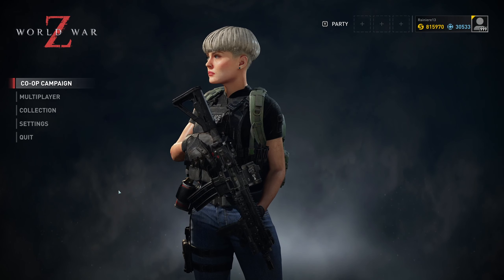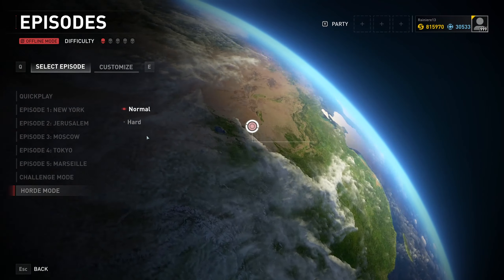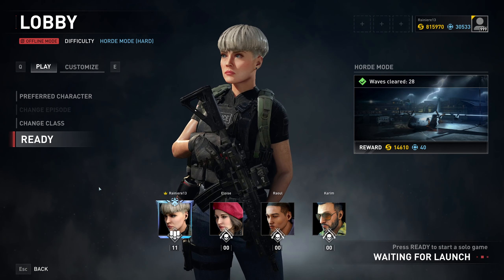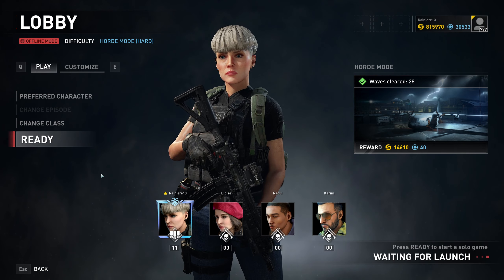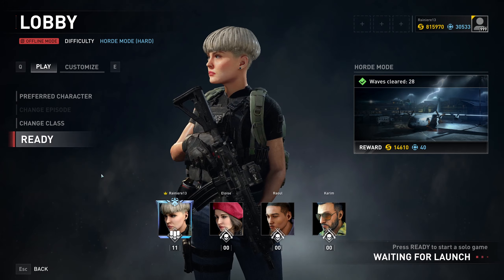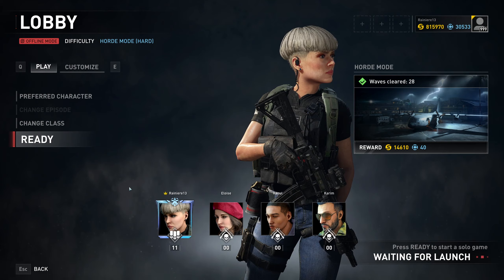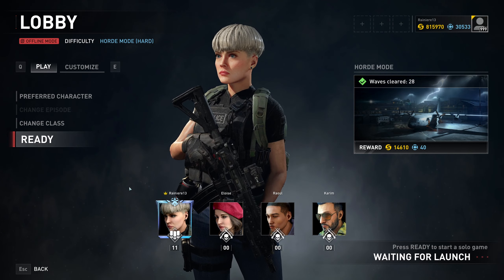Greetings everyone and welcome to another World War Z video guide. Today we're running Horde mode hard to see some tactics and things we can do in order to reach at least 20 waves and get an insane amount of XP and blue coins. Some people prefer to do that, which I don't recommend — it's very tiring and time consuming, but some people may need to invest around one and a half to two hours. I will do this video to help you apply the best defenses and tactics to maximize our chances to reach wave 20 or more.